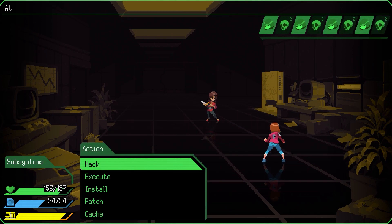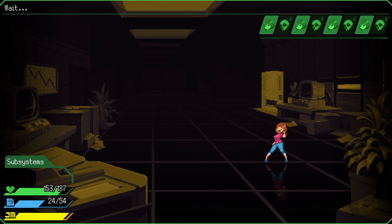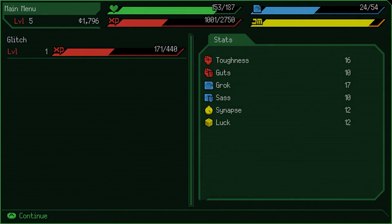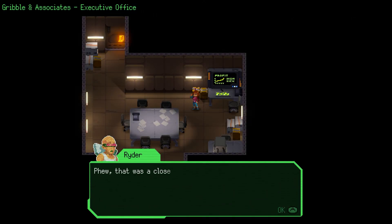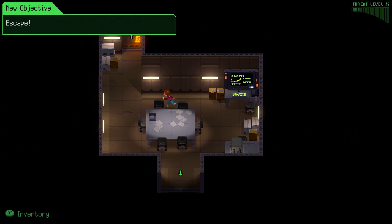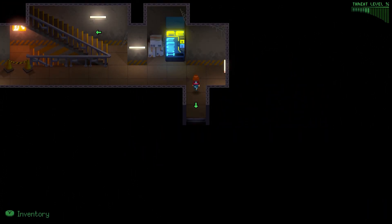In the neon dystopia of Jack Move, corporations have taken over the role of the government, and that's worked out as well as you'd expect. A young hacker called Noah has a tough life in the slums, but with the power of her deck and genius friend Ryder, she's determined to cause some chaos and make life hard for the megacorp Monolife. This carefree way of life doesn't last long though, as her estranged father is kidnapped and all signs point to Monolife.